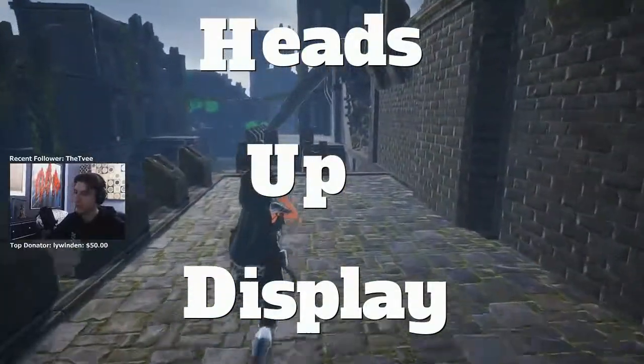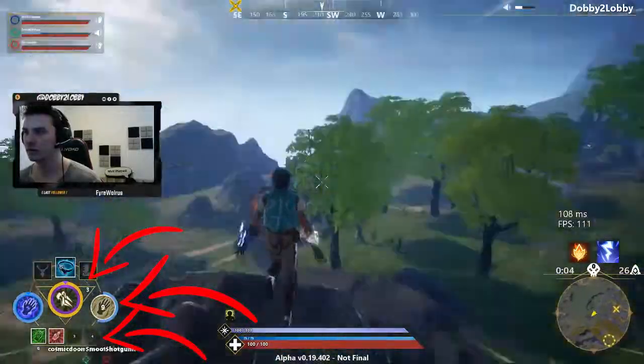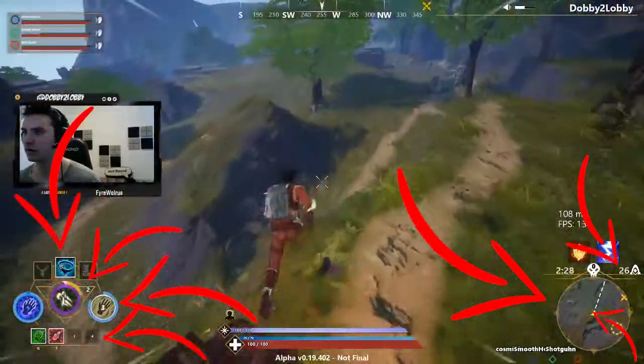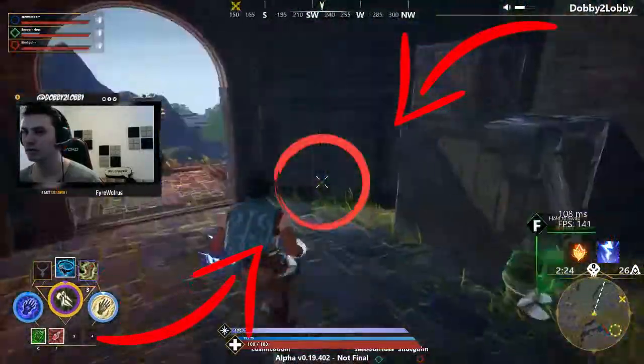In game, this is where you're checking your inventory, your gauntlets you've equipped, the rune you've equipped, the gear you've equipped, the mini map, players left in the game, where the next circle is headed, kill feed, vitals, and maybe most importantly, your scope.